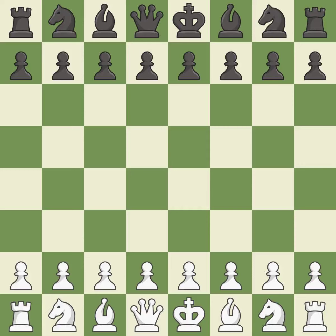King's Indian Defense, Fianchetto, Yugoslav, Rare, Exchange Variation, 9.Bf4. That was a serious game — pretty competitive. Black played better than white in the opening and capitalized on their chances in the middlegame. Both players had a nice endgame.